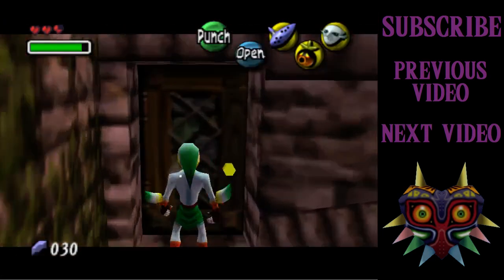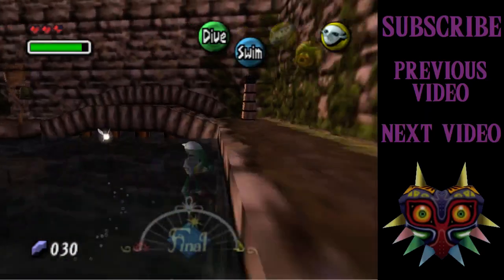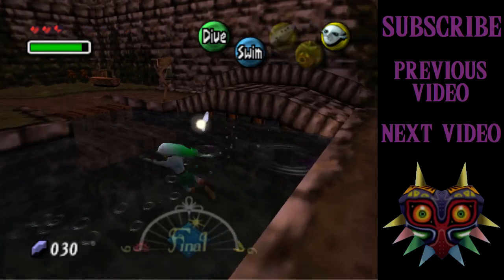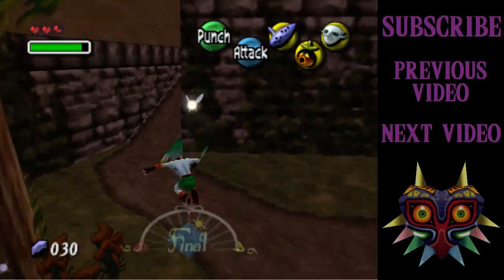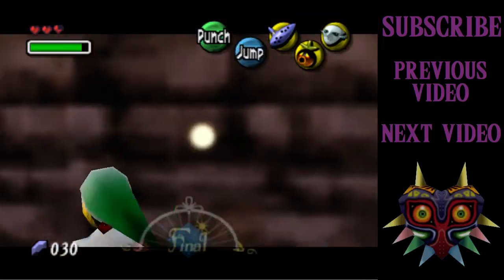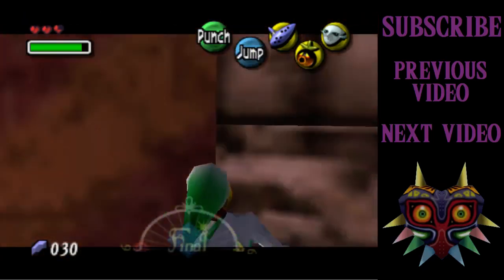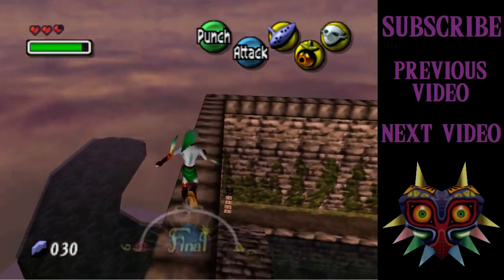Okay, so we're still in the laundry pool. Door's still locked, but this time if I head back in using the same method — okay, I wasn't high up enough, that's fine, just do it again. The reason I got the Zora Mask was so I could do this, by the way.